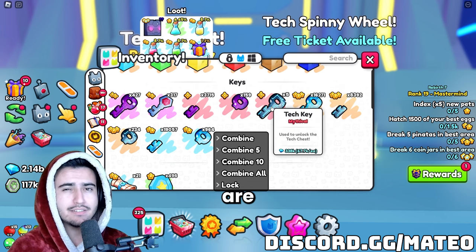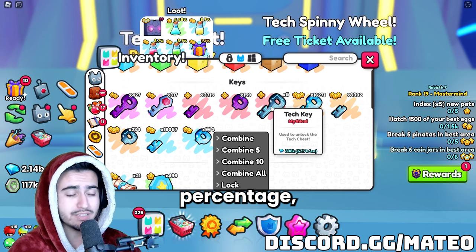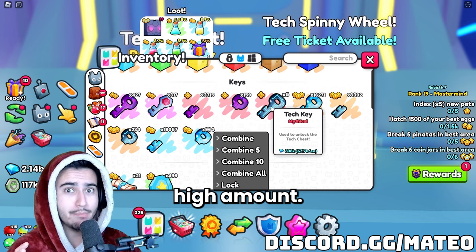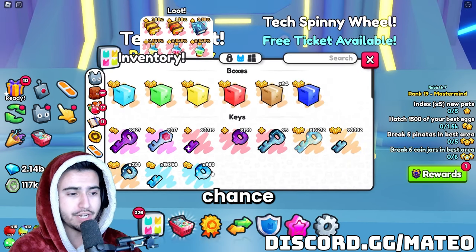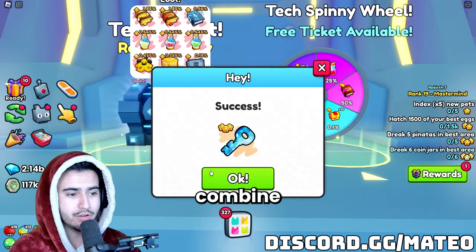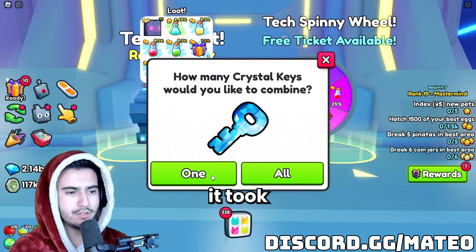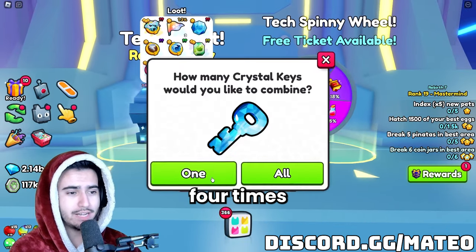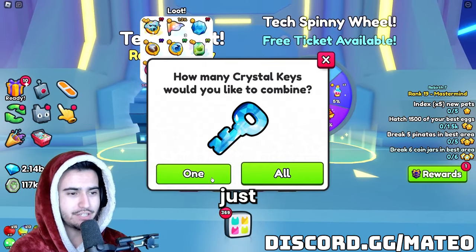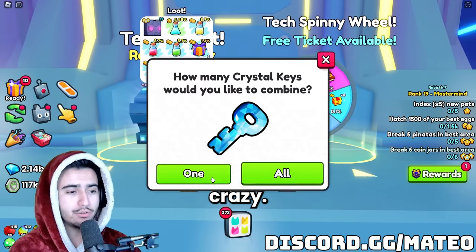I believe the odds are about 25%, but I haven't personally tested it enough to know the exact percentage — but it's an extremely high amount. I'll show you guys very quick. The odds are supposed to be like one in a hundred chance to get a free tech key when you combine this. As you can see, after five keys we got one. That time it took four keys. I just got a free tech key like four times in a row there — like two times in a row. The odds of getting these are absolutely crazy.